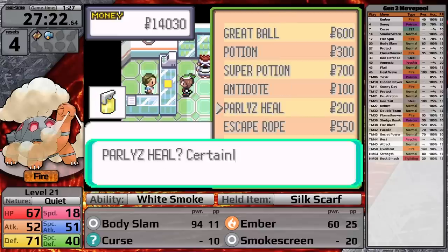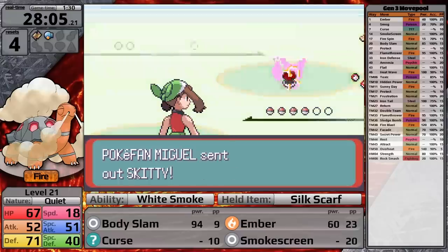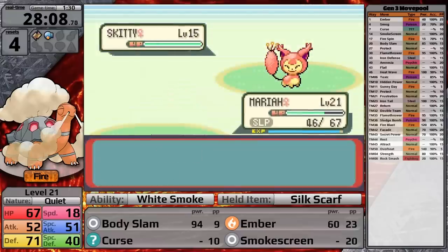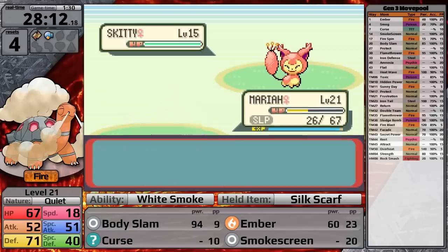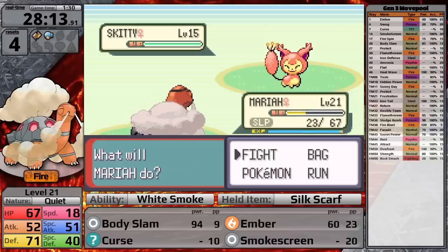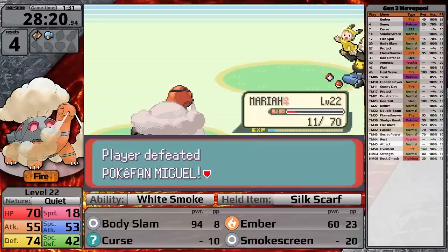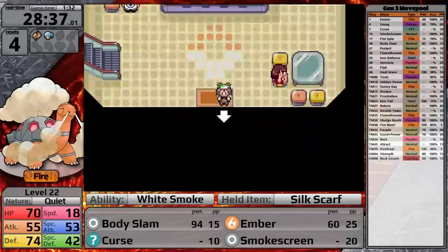At the Slateport Mart I pick up some Paralyze Heals — really important because on the next route there are so many Pokemon that can paralyze you. Against a Pokefan's Skiddo, it uses Sing right away and starts Double Slapping Torkoal, taking me down to eight hit points before Torkoal wakes up. Luckily, Body Slam knocks it out. I then backtrack to Slateport City to heal before heading into the Trick House.